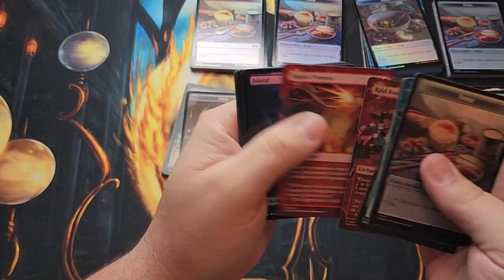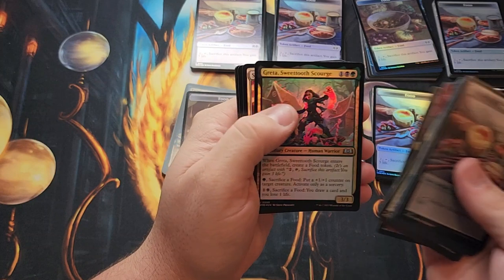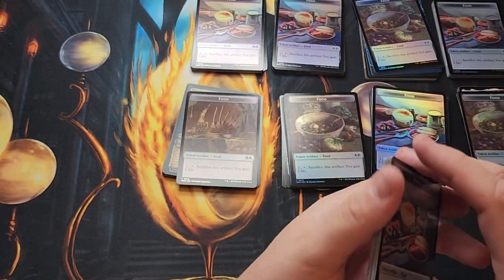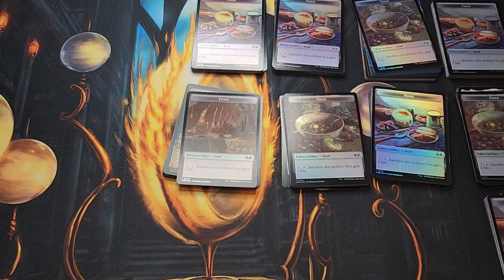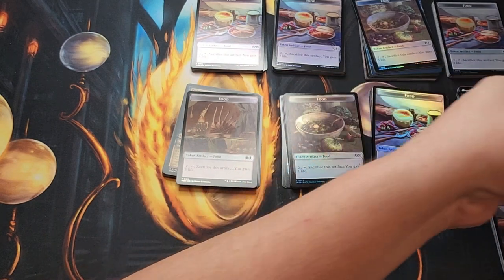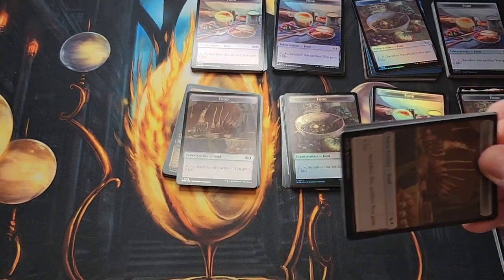Raid Bombardment. Impact Tremors. Island Island — which is Vanity. These cards, the quality on them seems really great. The foils look good, the coloring looks good on the foils. Coloring looks good on everything, at least that I've seen.